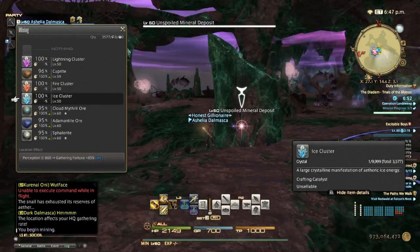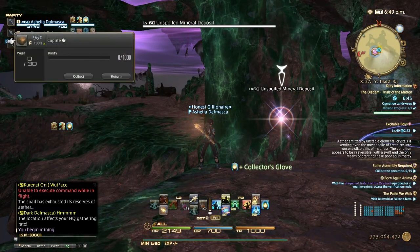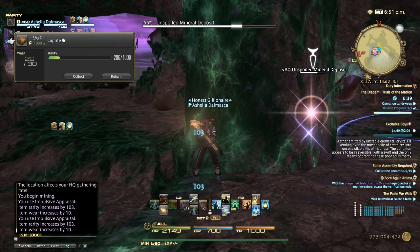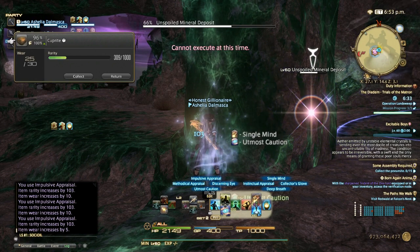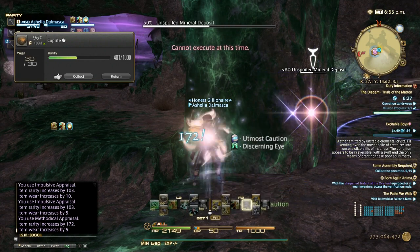This one is gathering fortune — it basically makes it 100% HQ, but we don't need that because we're going to collect. No procs, so we'll have to do discerning eye manually.